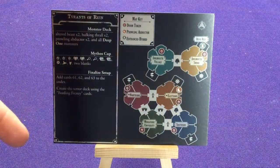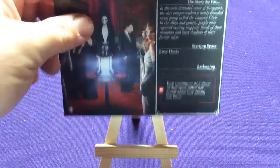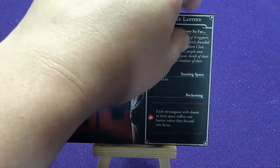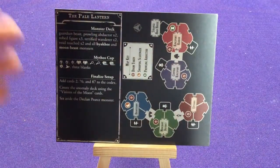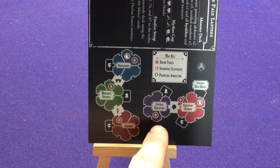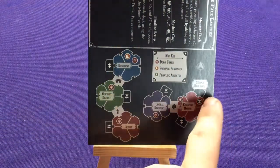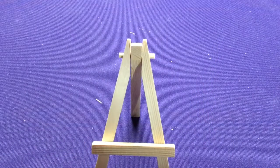It shows all the different stuff you're going to get, including more codex cards. For something a little different, we have the Pale Lantern with The Lantern Club — this is where you're going to get the Kingsport content. The pathways connect that way, and there's a strange house over here. It's a neat way to add some extra content.